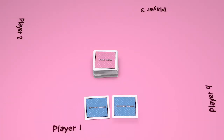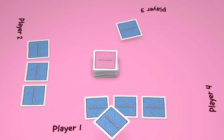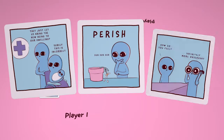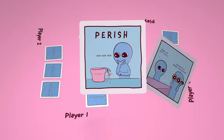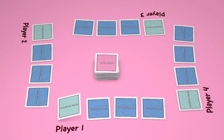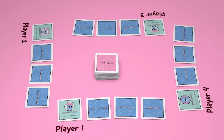Deal three existence squares to each player face down. You can look at your existence squares only once, but beware of the Parish card. Deal one connection square to each player, then have everyone flip them face up. Finally, everyone receives six sweet disks.